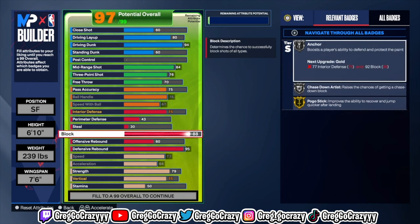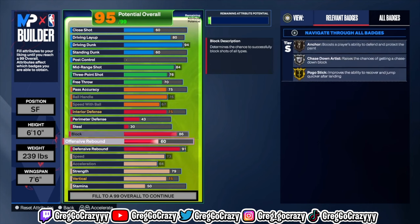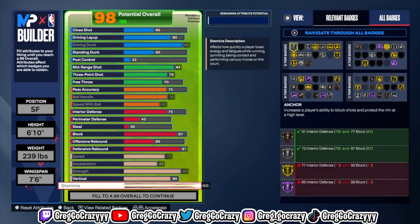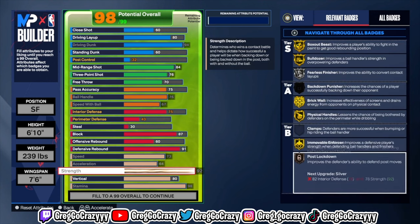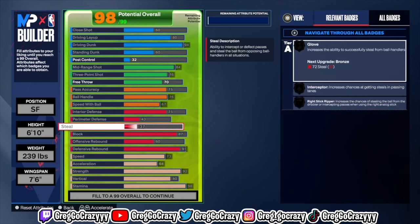For the defense, as you can see, you get great defense overall. You can get silver anchor max on this build — I tried to tweak it so you could get at least gold, but gold versus silver isn't really that big of a difference in this game. You also get gold pulse rise on this build, gold area wizard, and silver chase down. Chase down depends on the blocks in this game — you can get them, but it's not too common.